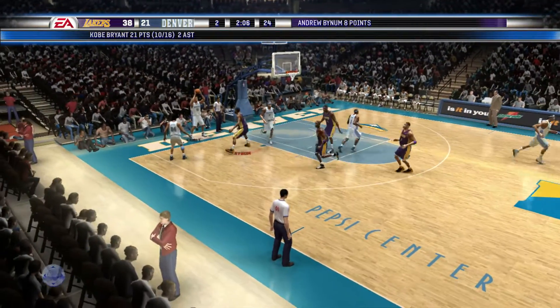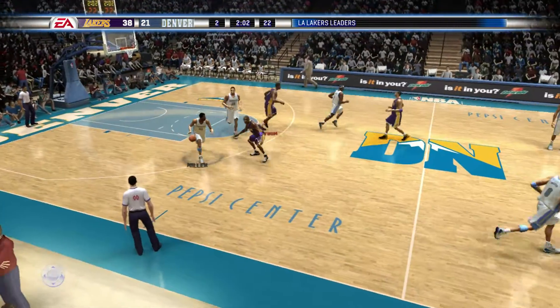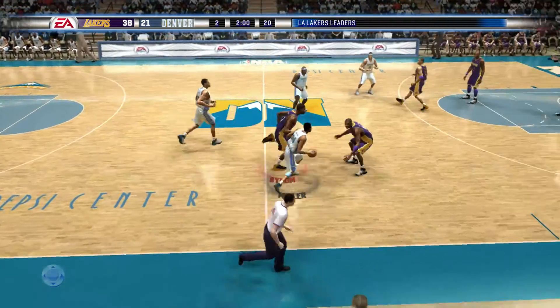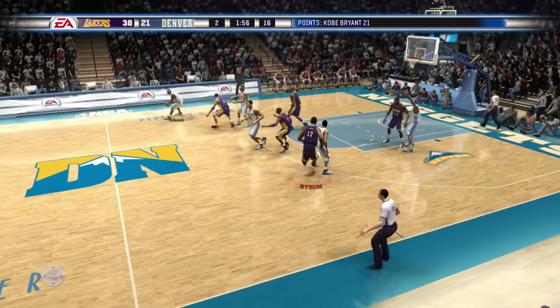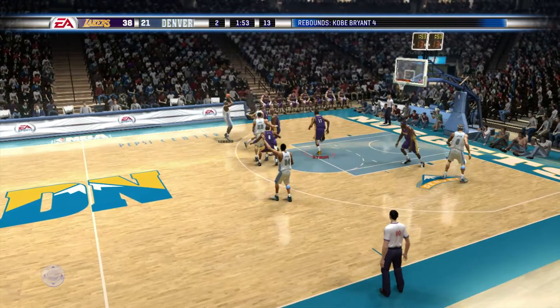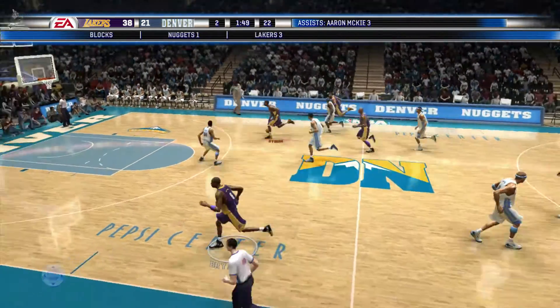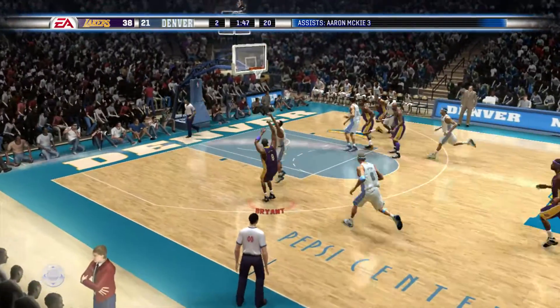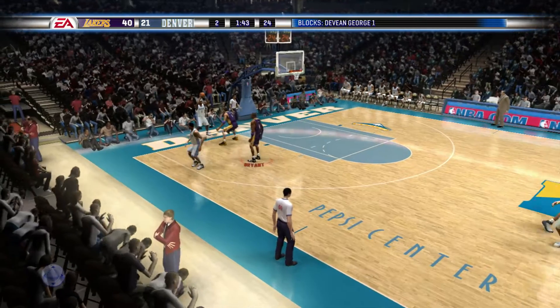I don't think you can expect to win a basketball game when you give up hoop after hoop after hoop. Three minutes gone by in the second. Miller running the club. Rejected. Bryant to the pull-up and scores — Kobe Bryant for two.